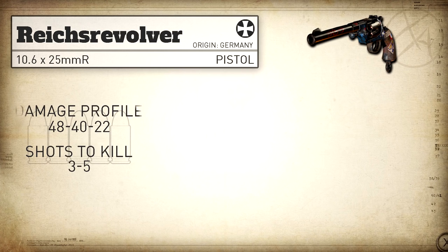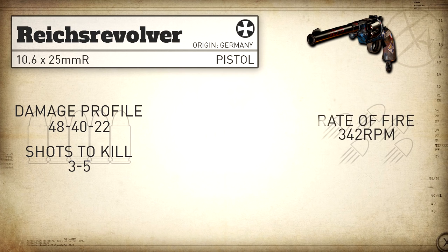Getting into COD World War 2, we get a very unique damage profile at 48, 40, and 22, and this means it's always going to be a 3 or a 5 shot kill — there is no 4 shot kill range in core modes. Our rate of fire is 342 rounds per minute, which is identical to the M1911 and quite a bit slower than the Luger as well as the 9mm SAP. Just like the Enfield Number 2, we can't use rapid fire on this pistol.